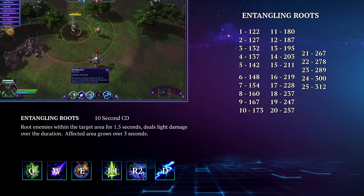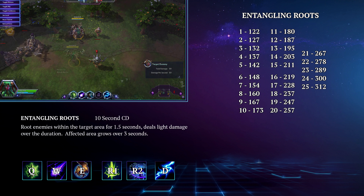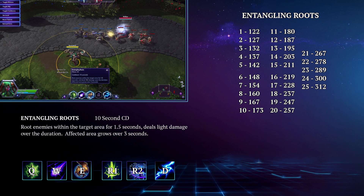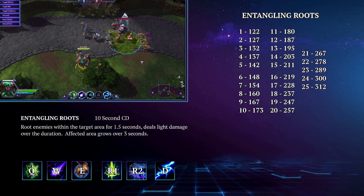His E is called Entangling Roots. This is a 10 second cooldown AOE skillshot that roots enemies within the area for 1.5 seconds, dealing light damage over the duration. The affected area grows over 3 seconds, starting from the center and growing outward. However, there is a slight delay for the initial root, so don't expect to root enemies in place by hitting them directly. That said, this is still a fantastic area denial tool and you can get some great follow up CC if you time your ability correctly.